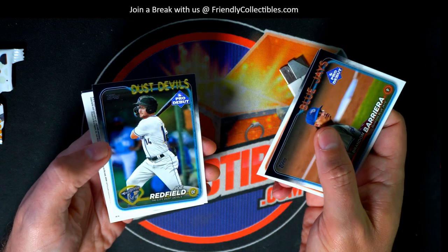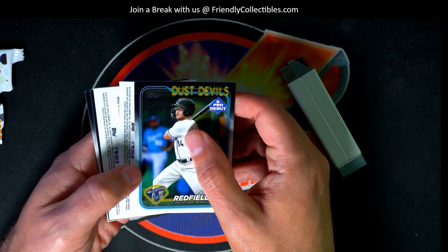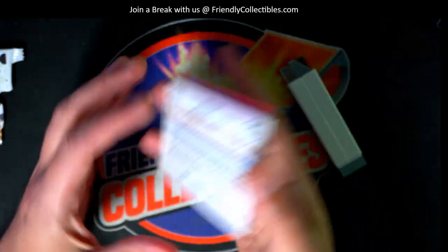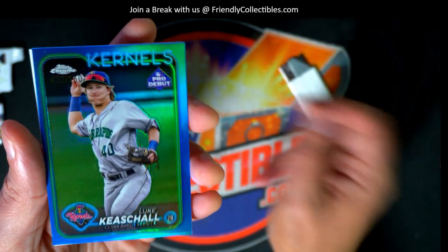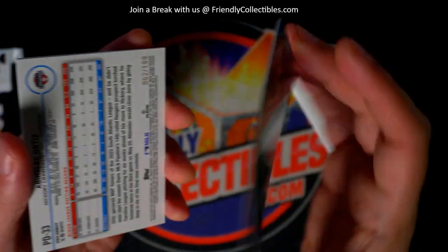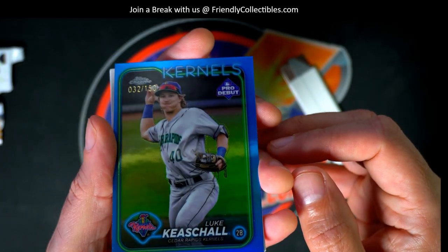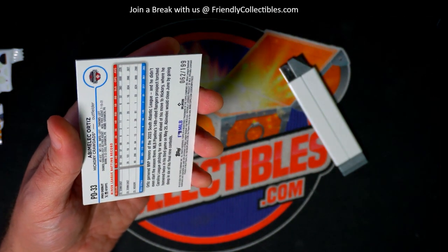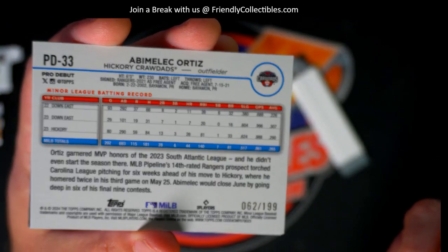We got another one turned backward — what's it gonna be? We got two of them turned back. Oh my gosh, what is this? Nice parallel! Pulling heat around here, Luke. Nice parallel and this one is a blue refractor, number 250 Topps Chrome. Got a chrome one — this one's number 199, the Hickory Crawdads.